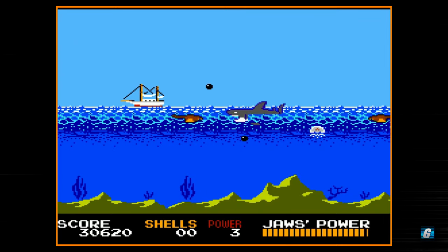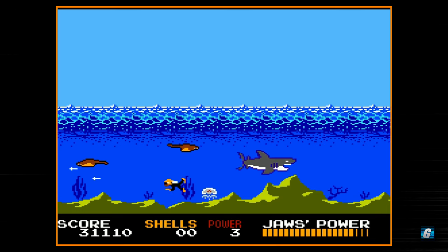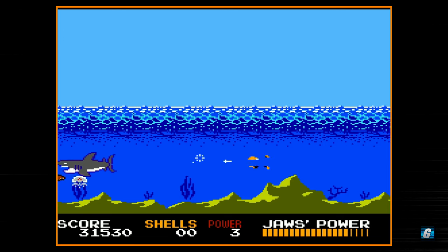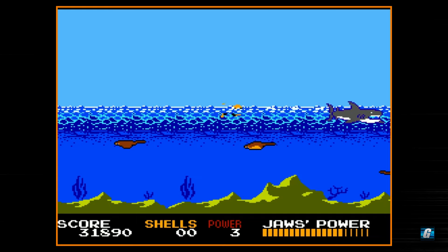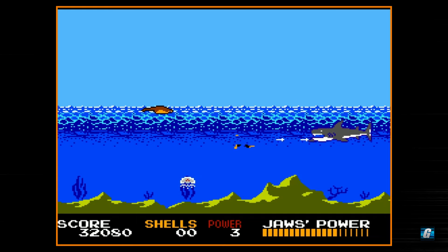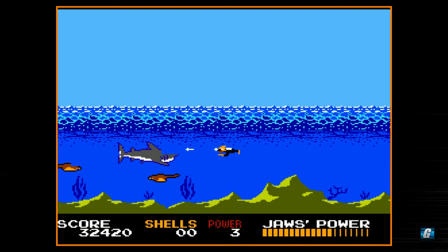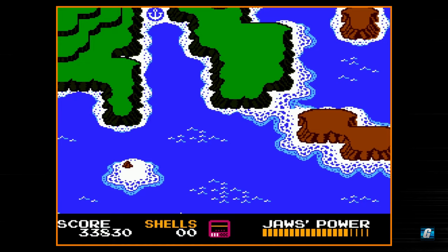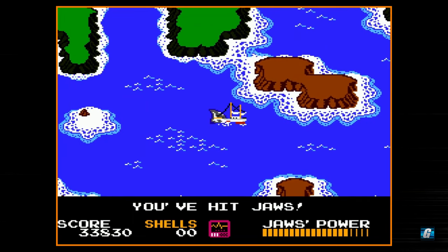When you start the Jaws encounter, you always shoot some bombs out from your boat, and the bombs do pretty good damage. When you take a hit from Jaws, you lose the boat, but there are invincibility frames after that happens, which is nice. I kind of don't like fighting Jaws in this shallow water area because I don't have a lot of room to move and dodge. You can see the enemy count seems a little greater right now. But you can see I'm slowly draining his power. Unfortunately, Jaws does get his health back in between battles.